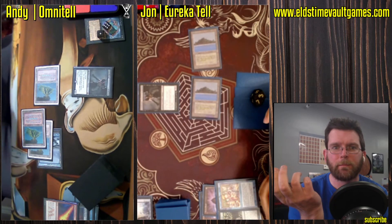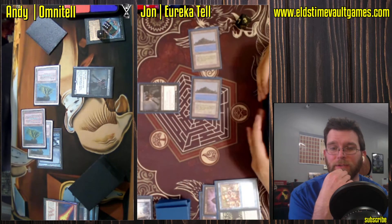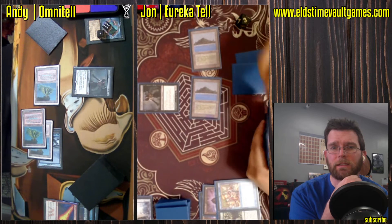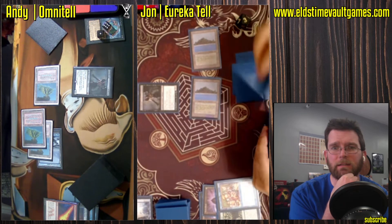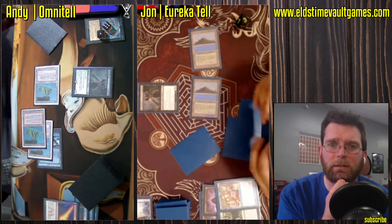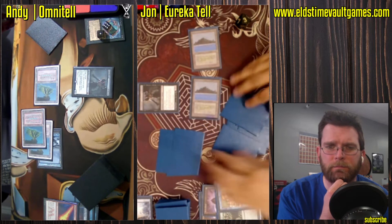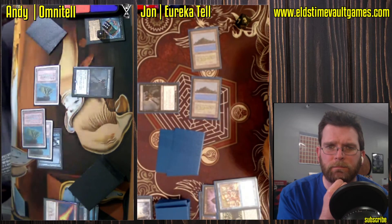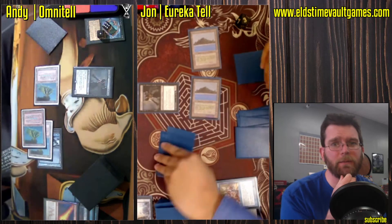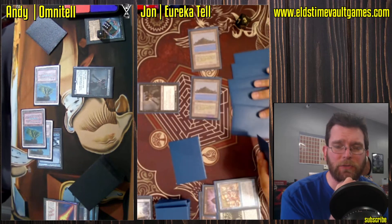Has John not played a land? I mean, he could get Ancient Tomb and a Lotus Petal and do another Show and Tell. But this is not a great situation. It's almost like you'd want to have Snapcaster Mage in your deck for these matchups — get some value and just beat them to death with a 2/1.